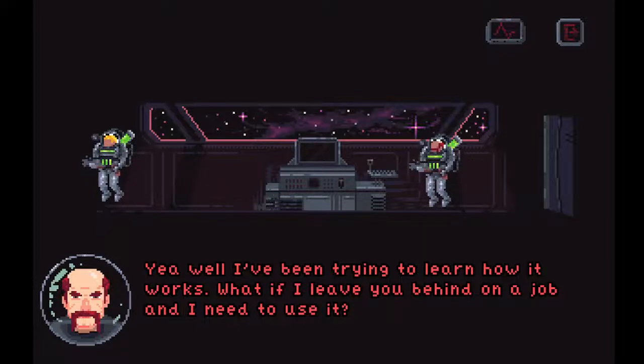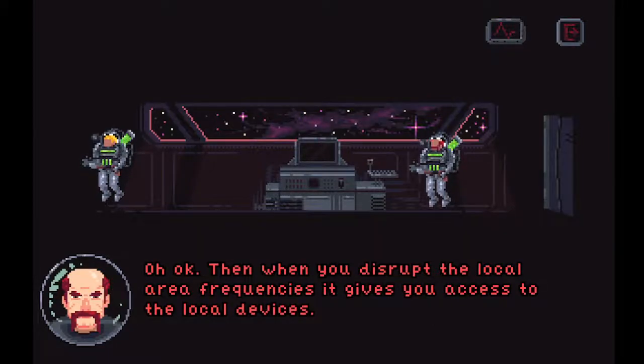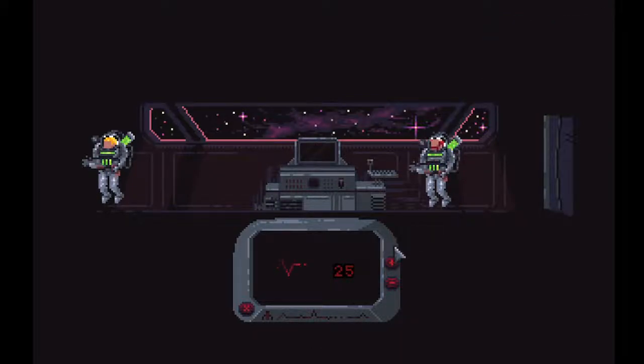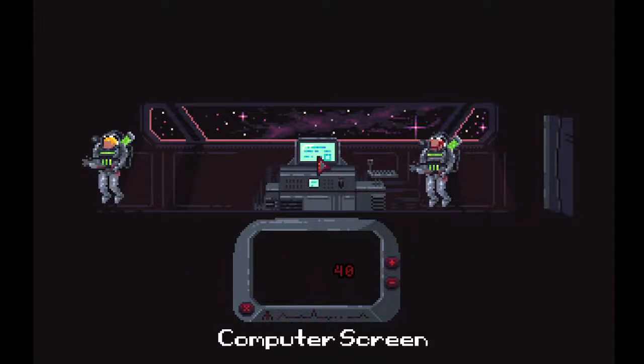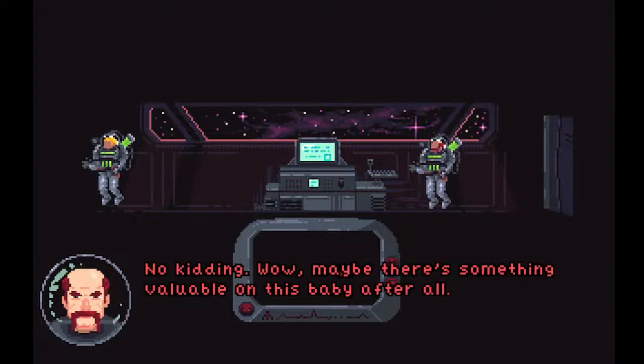What if I leave you behind on a job and I need to use it? On the right side of the device are two buttons — one to raise the scanner frequency, and one to lower it. Then when you disrupt the local area frequencies, it gives you access to the local devices. So this must be the Deck Hex. You got it working. It says this ship is over 200 years old, from 2335. Maybe there's something valuable on this baby after all.